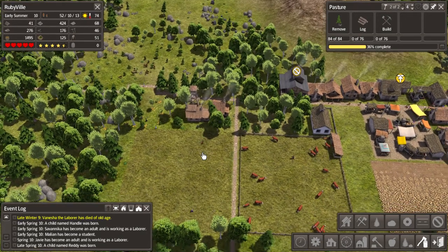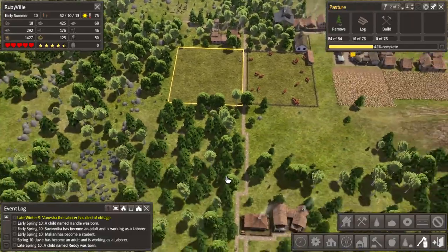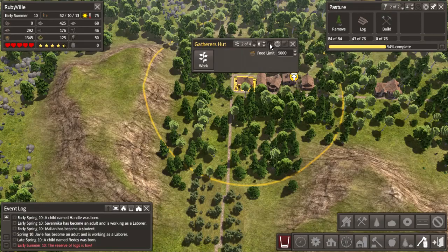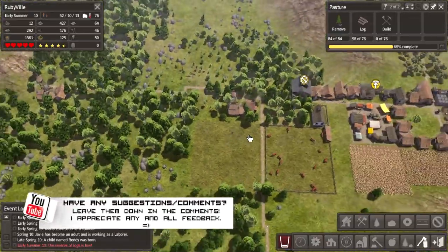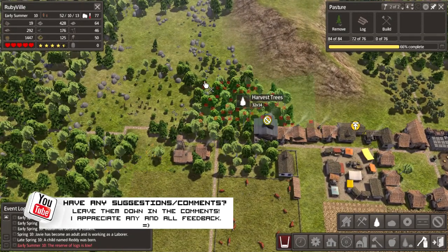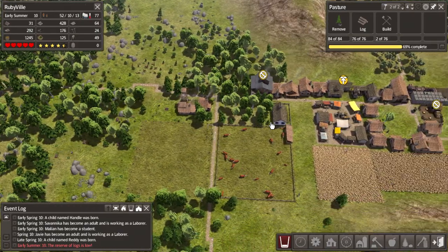We can probably get a couple more houses in here as well. Looks like all we have left are some resources to be brought to the market before construction finishes. Let's check up on the gatherer's hut - this season's doing pretty good so far. Reserve on logs is low but we're about to get a little surplus so we should be okay. We'll get workers to remove all these trees.